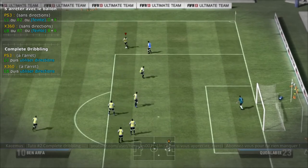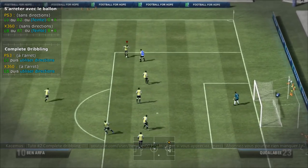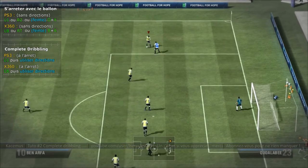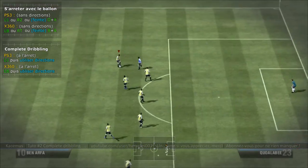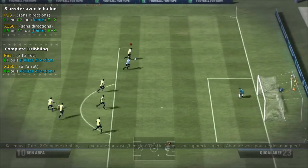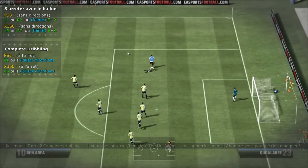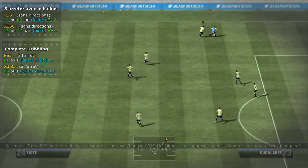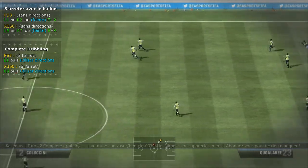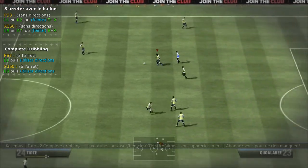J'utilise L1, je relâche, et derrière je cours. Ce qui est important là-dedans, c'est pas le précision dribbling en lui-même, c'est pas le geste que vous allez faire en premier : c'est la direction de sortie. C'est ça qui va faire que le dribble est efficace ou pas. Si je fonce dans le défenseur, il va me prendre le ballon.